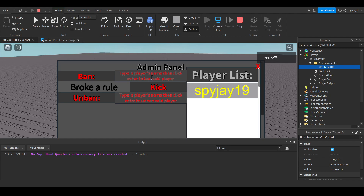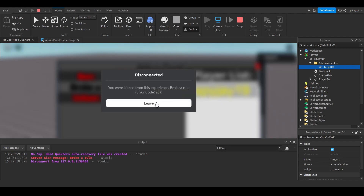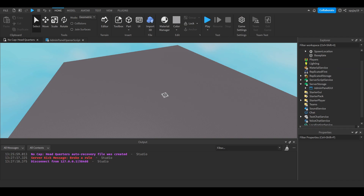To ban someone, you'd type their name, put the reason - like 'broke a rule' - then click ban and press Enter. To unban, type the username and optionally a reason. To kick, type the reason and click the kick button. I'll demonstrate kick on myself - 'broke a rule' - and that's pretty much how you make an admin panel with ban, unban, and kick. Hope this was helpful, leave a like, subscribe, and I'll see you next time.